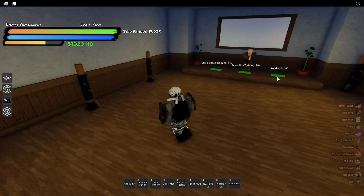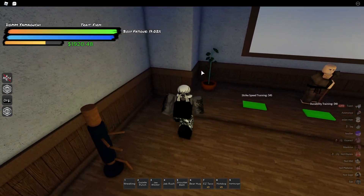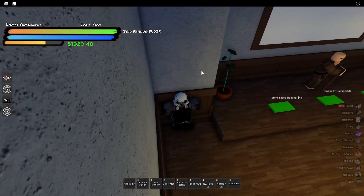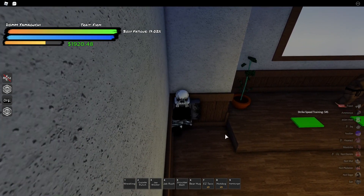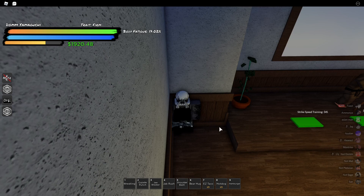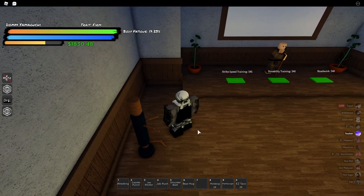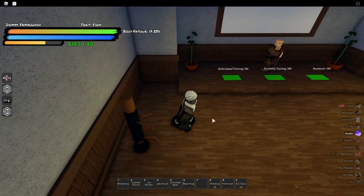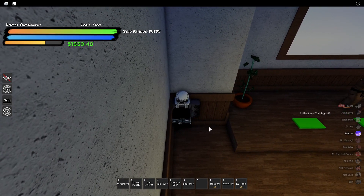I'm going to show y'all the easiest location first, which is karate — almost everybody knows how to do it here. I don't know if I do it the same as anybody else but mine works perfectly fine. If you don't have the limb weights, make sure you get those because you get way more stats with those on.